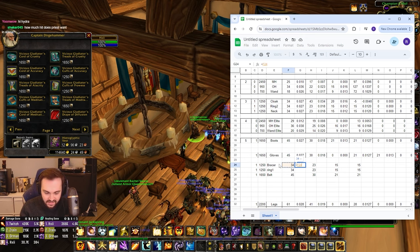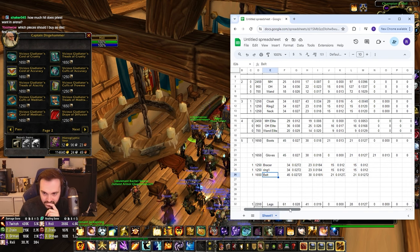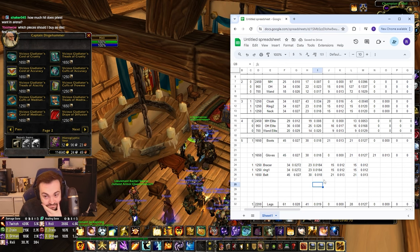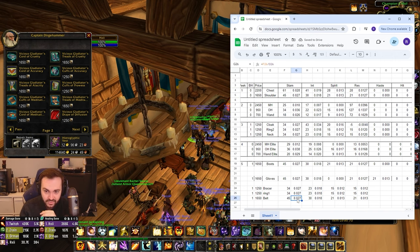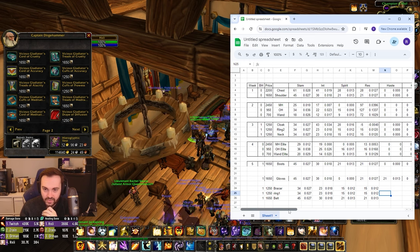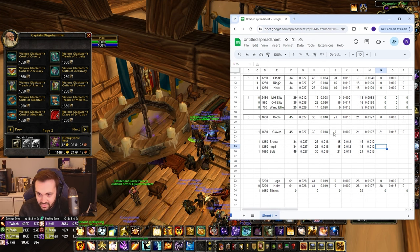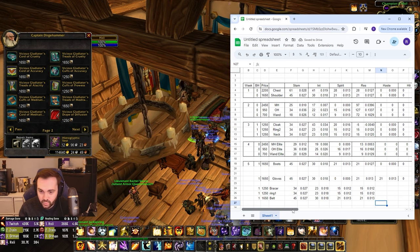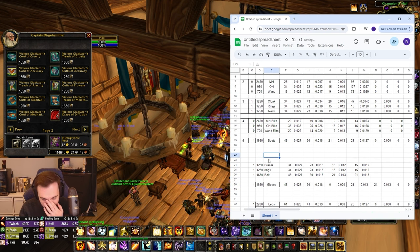The numbers are very similar across everything — they all come out around the same 0.27 ballpark. Resilience is actually a little bit lower on the smaller pieces compared to the big pieces, but we knew the big pieces were very good for resilience. The gloves will not give us spirit — they have haste on — so the gloves rank lower. We can reforge some haste into spirit but it won't be as much as dedicated spirit items.